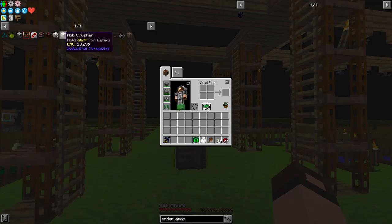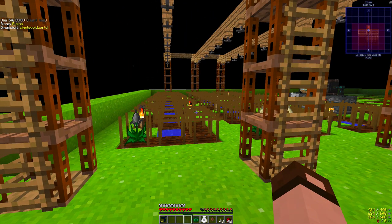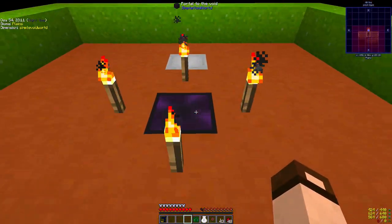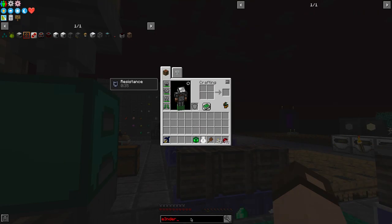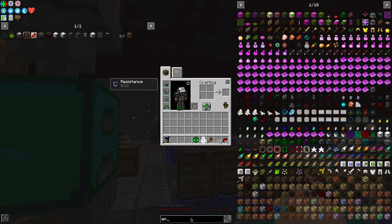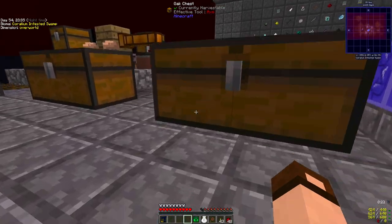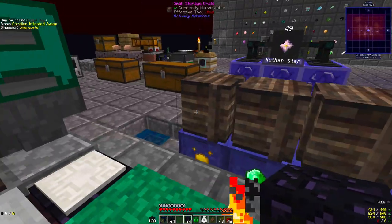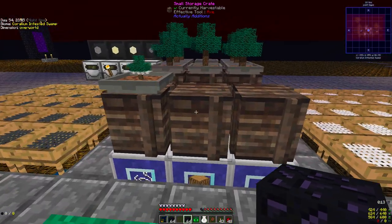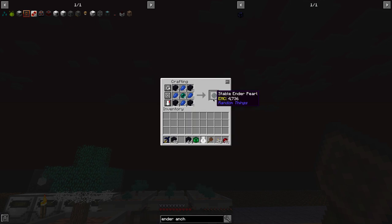I did use a chunk loader here, but it doesn't seem to work when you leave the dimension. I may be able to fix that — let's go back and make something. I think it's called an ender anchor, which is obsidian around an enderpearl and lapis and more obsidian. Let's get two stacks of obsidian, four enderpearls, 16 lapis, and make four of these.